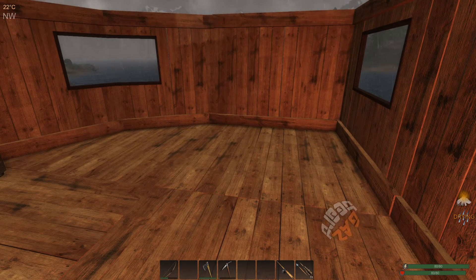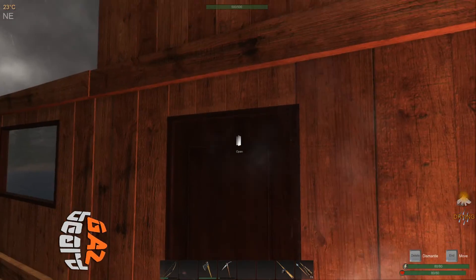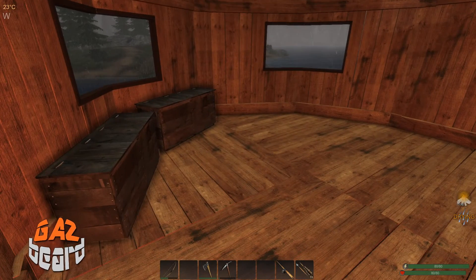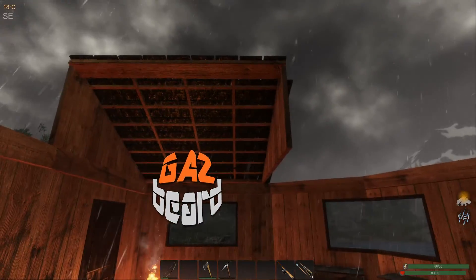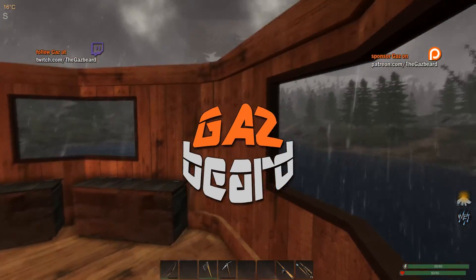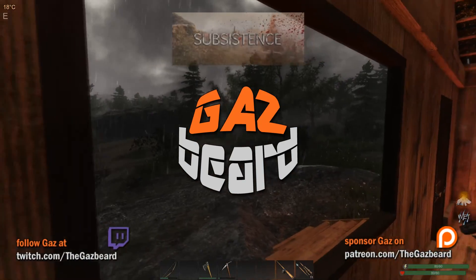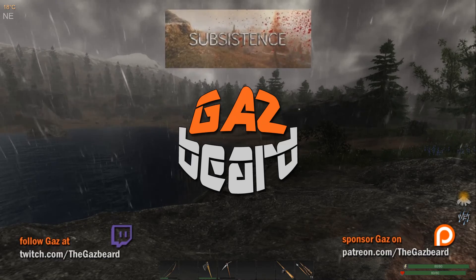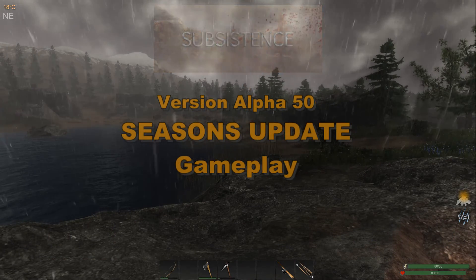Hello ladies and gentlemen, welcome back to Subsistence with Gaz at our base on the southern edge of the lake. As you can see we've got our walls done, we've got a roof piece up, dawn is breaking. We need to get out and get some loot. Oh there's a crate down there and I don't see a wolf - oh wait, there's a wolf and a bear next to it.